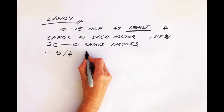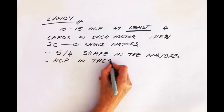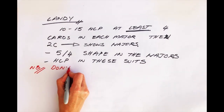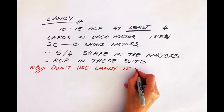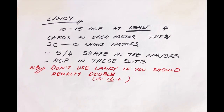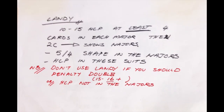Ideally, you want at least a 5-4 shape in the majors, and you want most of your high card points to be in those majors. Hands which are not suitable for using this 2-club bid to show the majors are hands that should actually start with a penalty double, hands with a good 15 or 16 plus points, and also hands where the high card points are in the other suits even though you do have the majors.